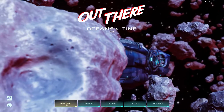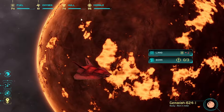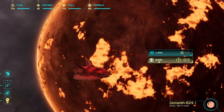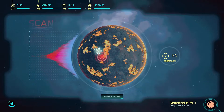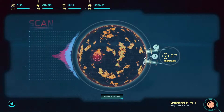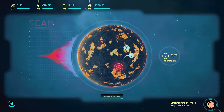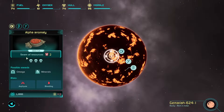I jumped through the first system, repaired the ship, and this is the second system I've just jumped to. We've got a scan right away — anomaly detected! Got another one somewhere around here — there we go, there's three of these. Scan complete. So we've got seam of resources, we've got omega and minerals.